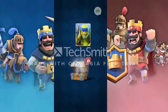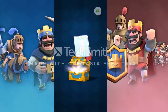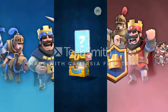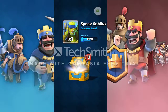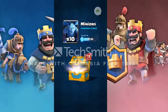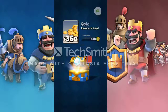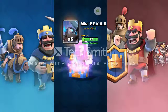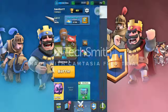Starting with the least exciting free chest: gold, barbarians, spear goblins, that's all good. Gold chests next — gold, skeletons, hoping to get some epics and finish my arena two cards. Fireball, goblins, not bad — I'll upgrade those for sure. More gold, spear gobs, goblins, only one minions and one fireball. Clan chest: gold, skeletons, barbs, mini pekka not bad, and a witch — alright!